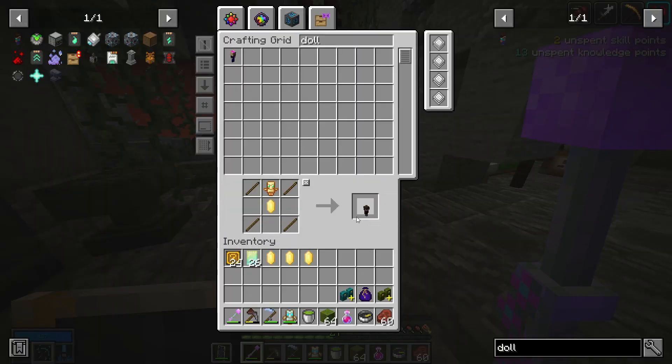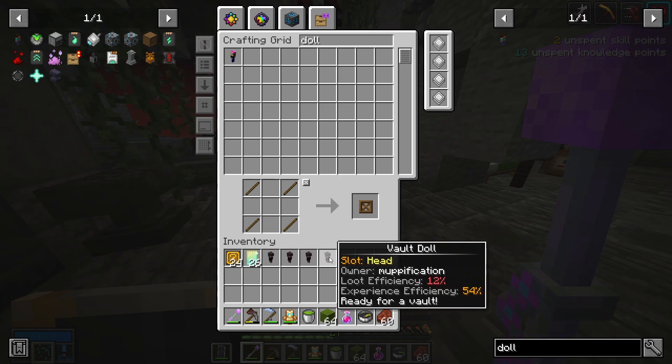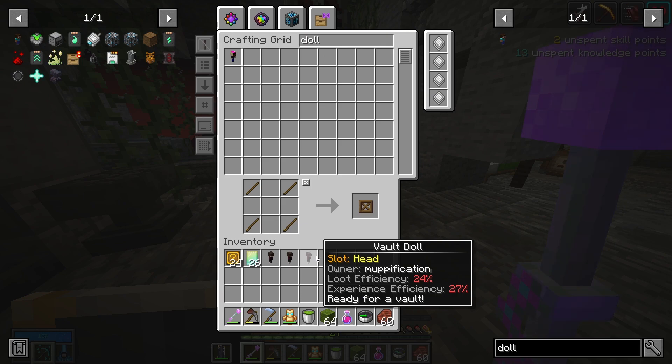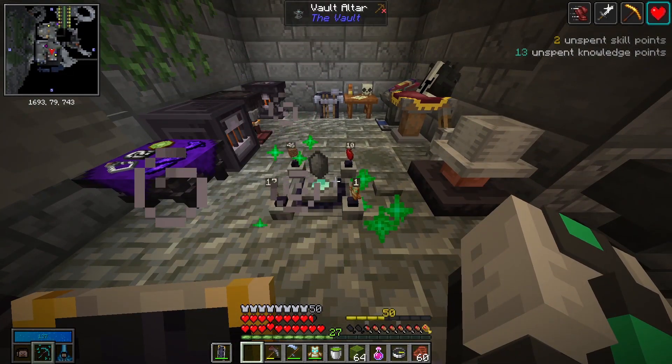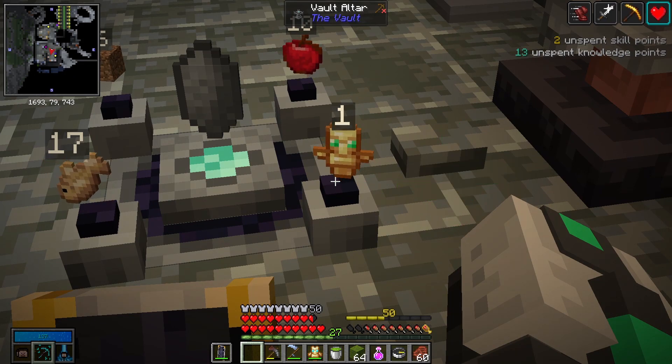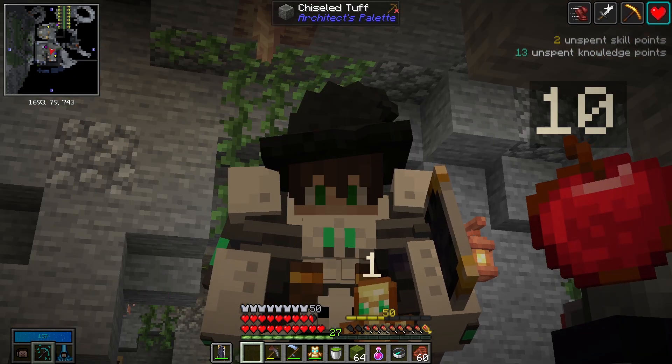I'm crafting some dolls because Zan sent me Totems of Undying a while ago and I forgot to craft crystals to make the dolls. Which are all pretty awful loot-wise. Now of course I get the Totem of Undying lucky drop when I've used them all up to make dolls. Thank you, Vault Hunters!